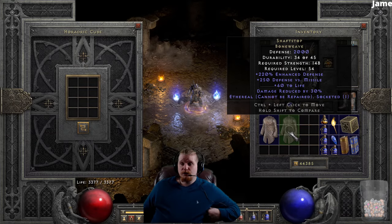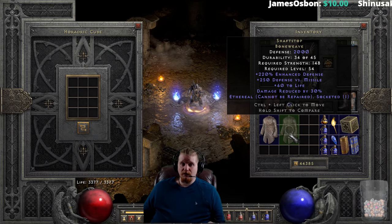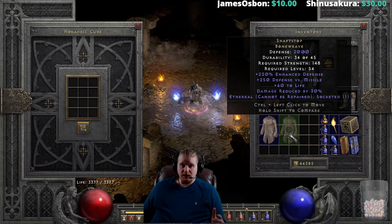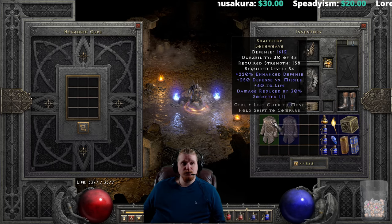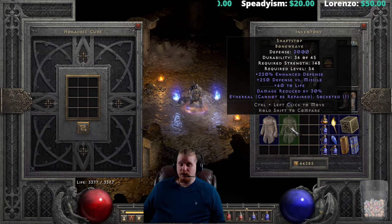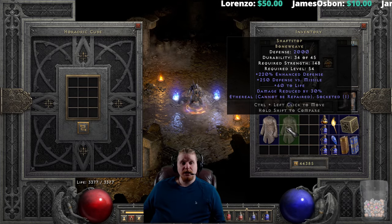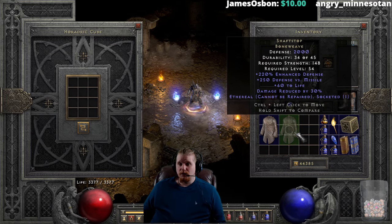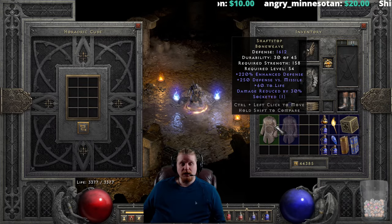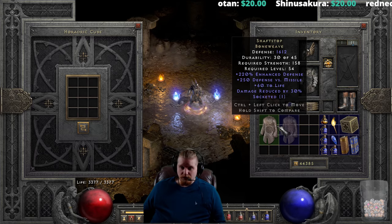The physical damage reduction cap is 50 percent. Shaft Stop armor gets you there more than halfway — you only really need another 20 percent to hit the cap with Shaft Stop armor, so any other physical damage reduction you can stack will be very nice. You can also socket Shaft Stop armor to make it even better for your mercenary or yourself. You could add a Shael rune for faster hit recovery, a 15 percent increased attack speed jewel, or an Um rune for resistances. There's a myriad of possibilities, especially if you upgrade to the Bone Weave.